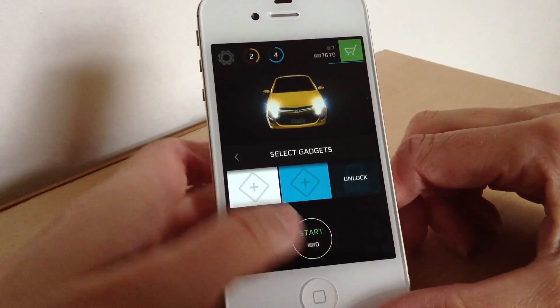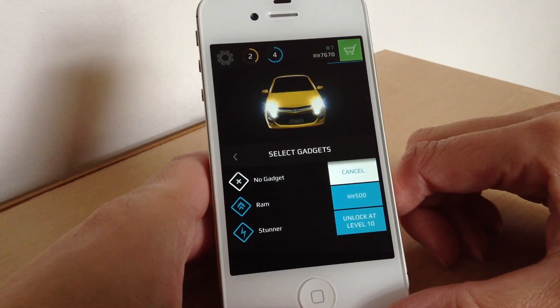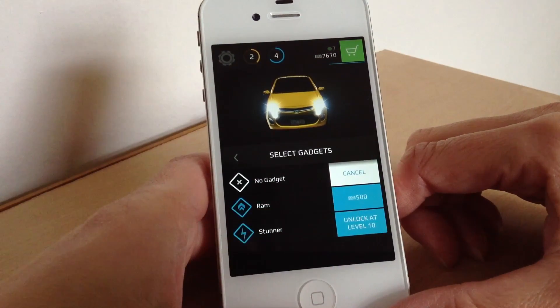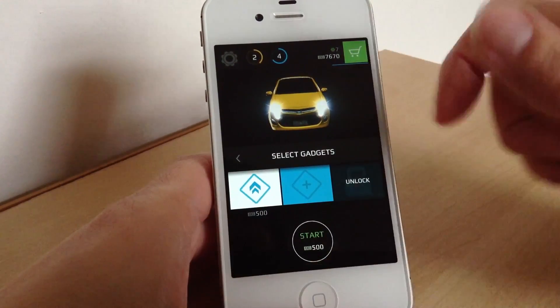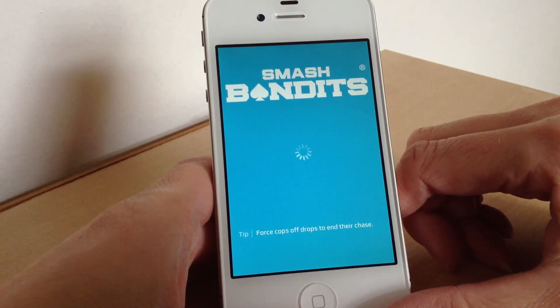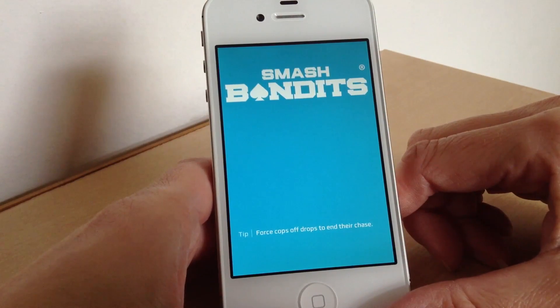The gadgets are unlocked as you play. The stunner gun — the car taser stunner — is unlocked at level 10, which I'm not near yet. At the moment I can just get the ram upgrade. You tap it, it tells you the cost, and it automatically comes off your money. You can also get head starts. All these boosts improve your chances of lasting longer, avoiding rams, and scoring bigger points.